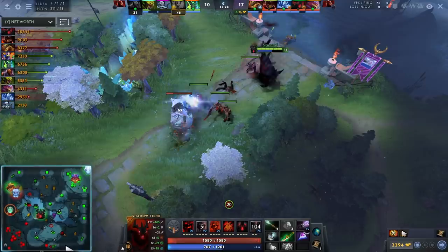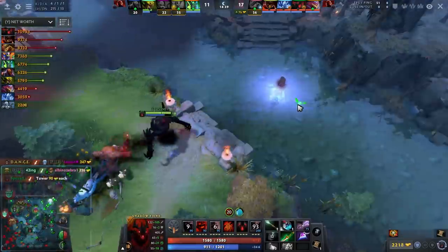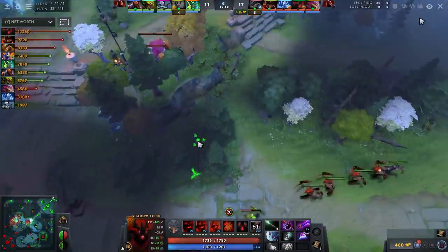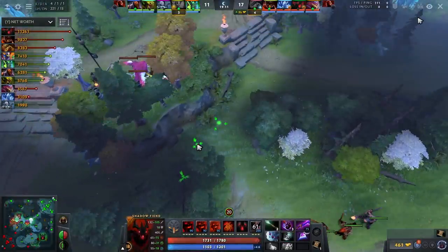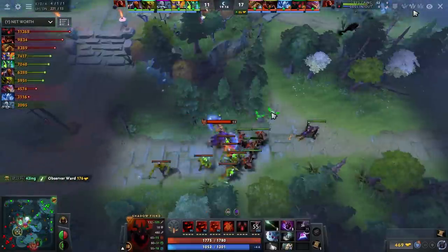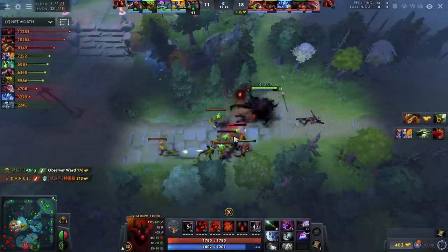You put in deep wards, clear all those camps, clear the lane when you can, and you kill heroes if they walk in alone. If you see an enemy support just wandering in to deward while alone, kill them and you will become absolutely huge. A lot of the time players watch a video like this and say, 'Oh Speed, but I can't kill the enemy safe laner in my particular game, so I'm not going to try.'